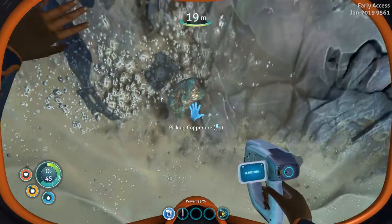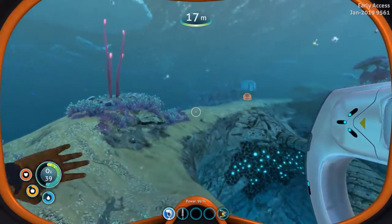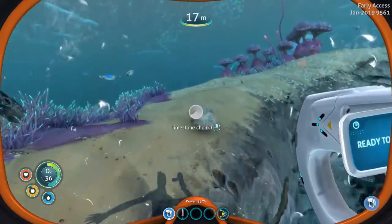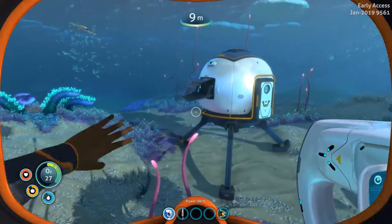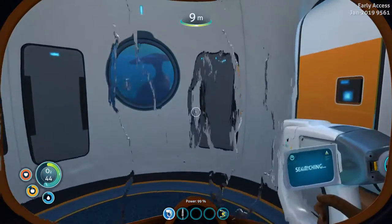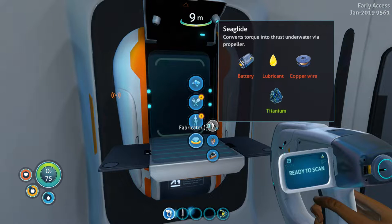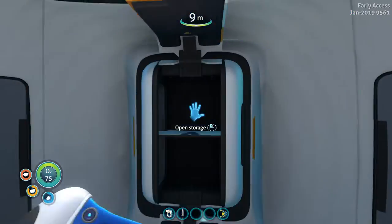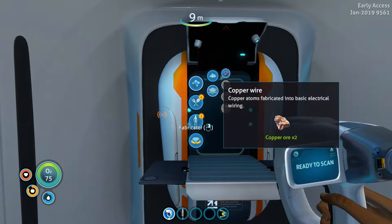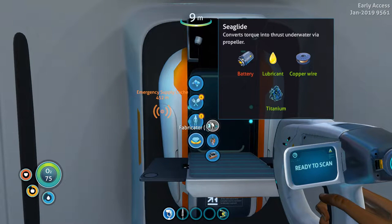I'm going to head back and make that Seaglide, because at least I can swim a little faster. What is that? Oh, it's just a rock. Grab that. I have so much titanium on me and I know it's not going to be enough, especially once I start building a base — if they actually have base building in this. Personal tools, and we want — there it is. It's deployable apparently. Battery, lubricant, and copper wire. I just happen to have lubricant in here. Take that, go over here, make copper wire. What else do I need? A battery.